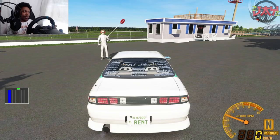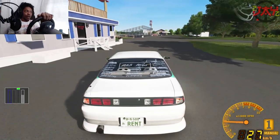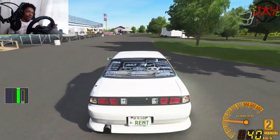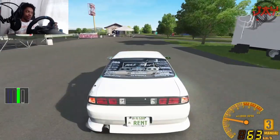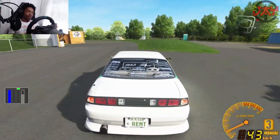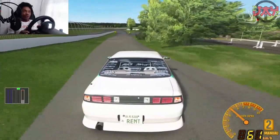So our clutch is actually that blue indicator that's down right now. Let's go up to first gear — as y'all can see, going to second — it is auto clutch. It is auto clutch, and even the handbrake is auto clutch. That's actually kind of dope.